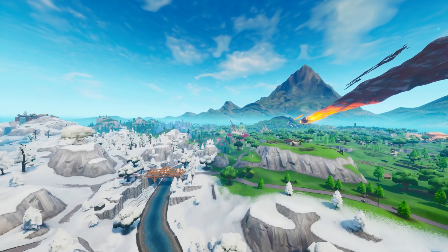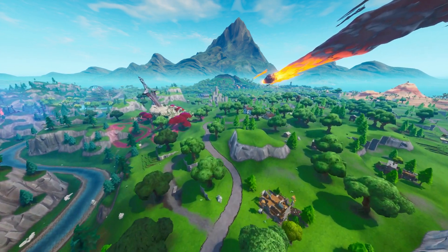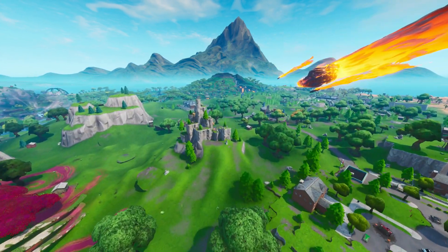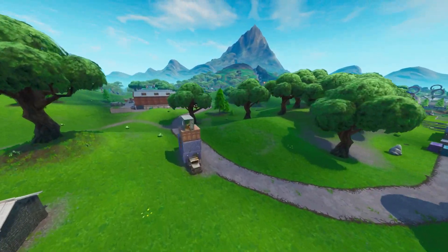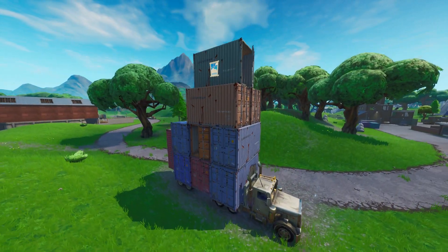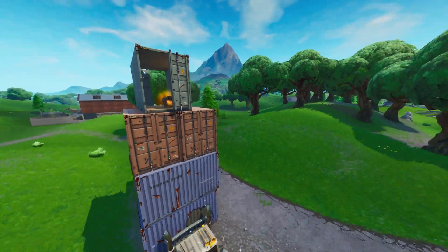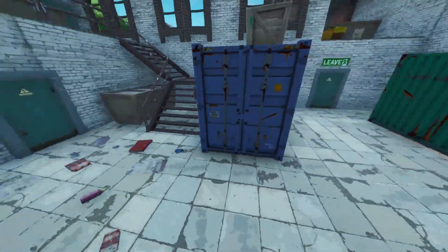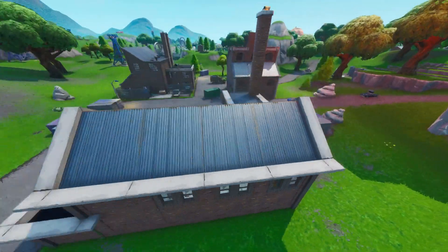Let's keep moving and show you guys all seven of these. The next location is going to be at Dusty Depot — I always call it Dusty Divot, but it's Dusty Depot. The first one is going to be on this tall little truck here, quite difficult to do because it's high up, but I'm sure you can get up there. Then the next one is inside this duplicate factory — it's exactly the same factory, just some different color containers. And then we have this one in here — there's another chest. So there's five we've got.